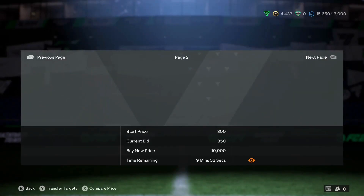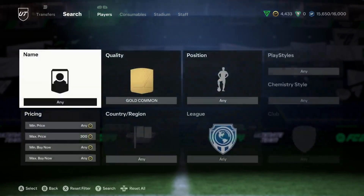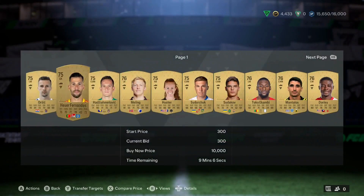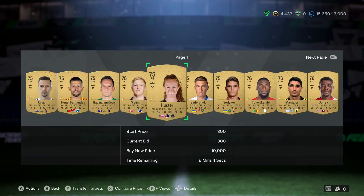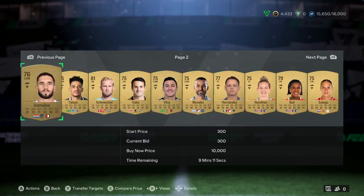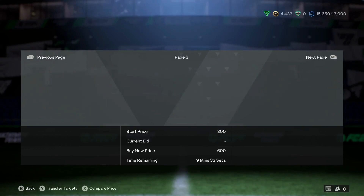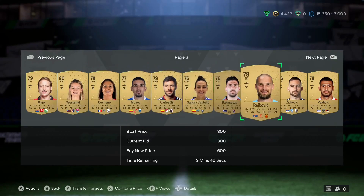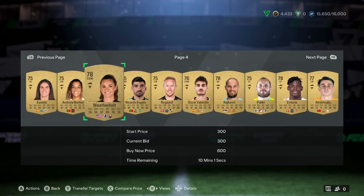You can literally get these guys at 300 coins, stack them up in your club until they go up to like 500 or 600 coins and sell them for a little bit of profit. The reason why this filter is so good is you can virtually lose no coins. If I bid on something for 300 and sell for 350, I can still make a profit — even after tax, it's about 20 coins profit. But that's if the player is not going to rise. It's probably one of the good filters to do and I'd highly recommend it.